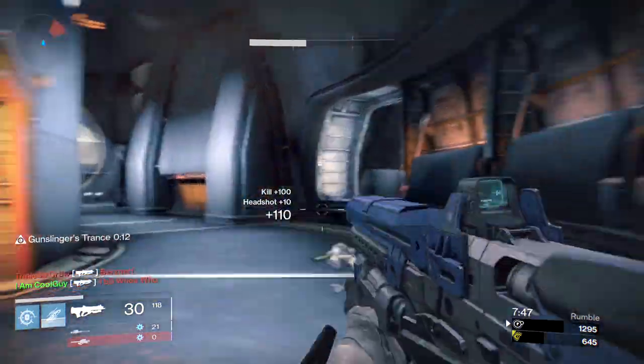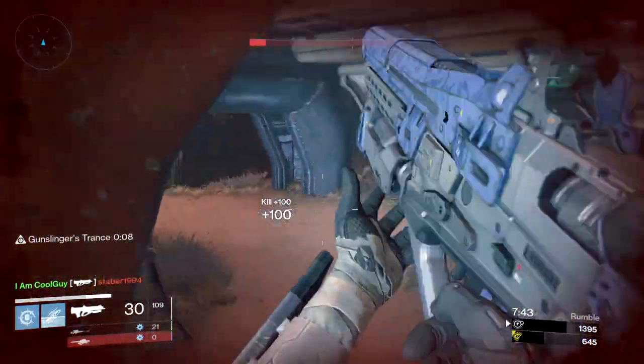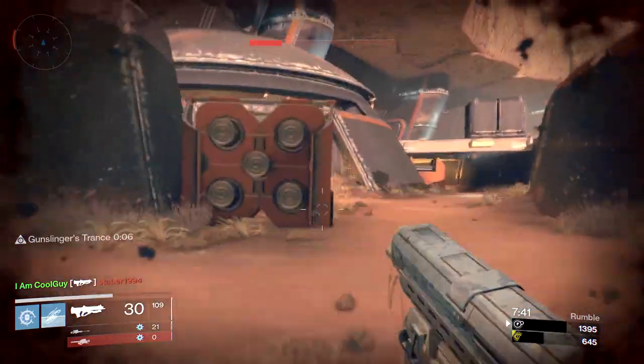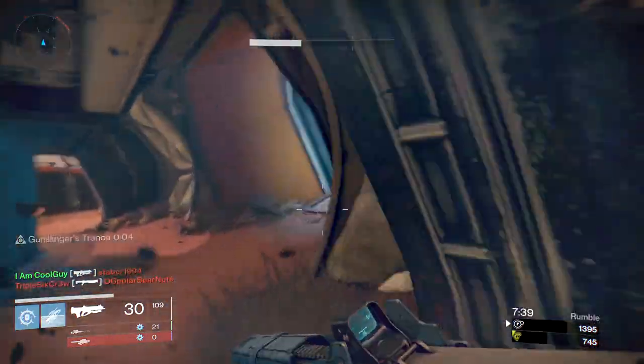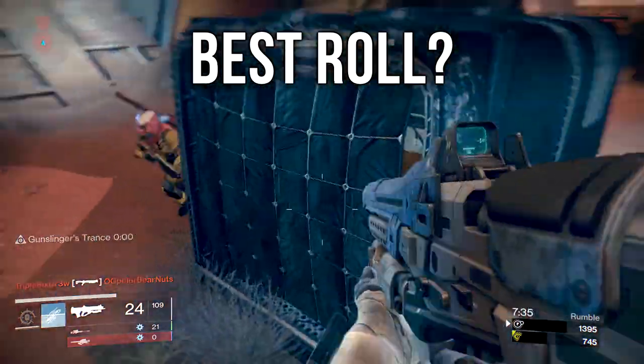I'm a big fan of pulse rifles. I have multiple .558 All-Fate Spare Changes, though I only have one Hopscotch. I'm trying to get my second one, but the road's been long. I've experimented with most all the perks you can get on them, and here's what I find value in for the Hopscotch.